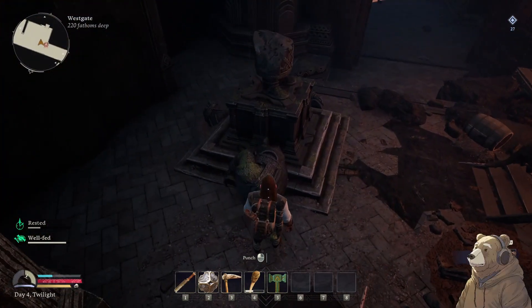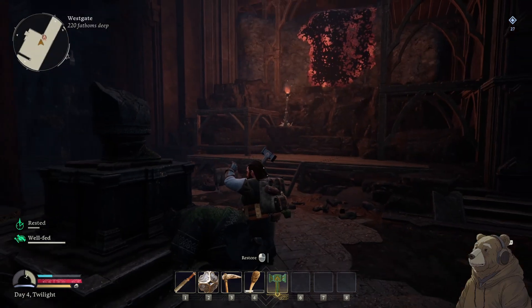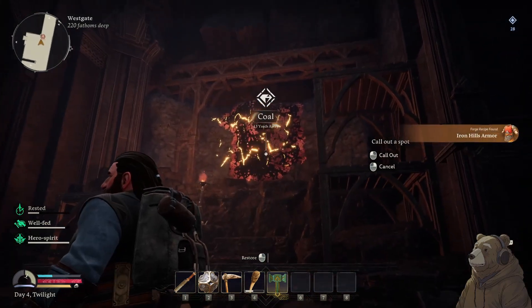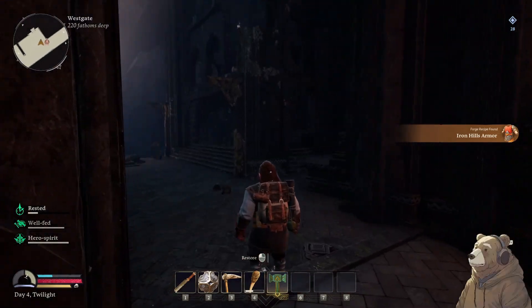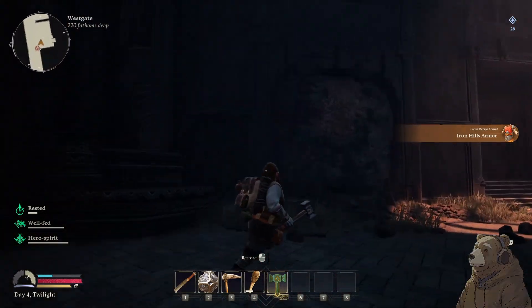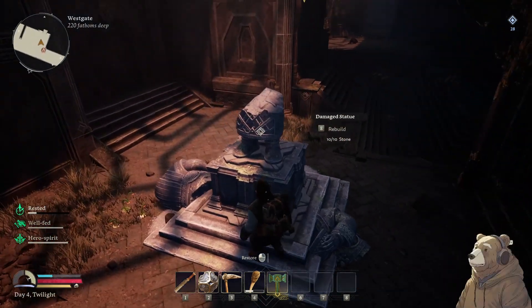We got another stone statue here. There's some coal — look at that, an ore vein! We can make the armor now. That's good to know. Some more iron — a lot of iron on that one.